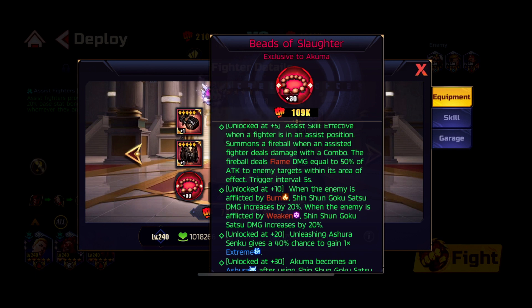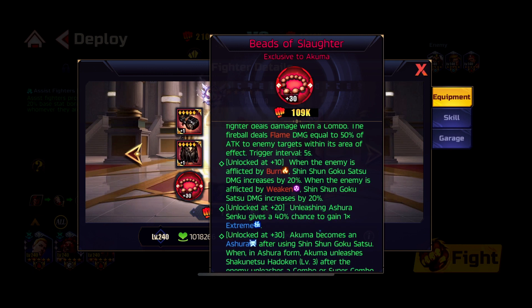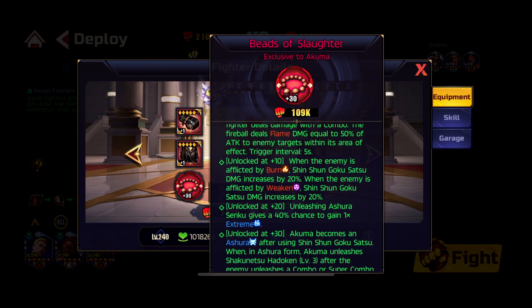At plus-10, when the enemy is affected by burn, Chinchon Goku Satsu damage increases by 20%, and when affected by weaken, it increases by another 20%. A lineup of Bison, Ken, Dhalsim, and Beast applies both weaken and burn, which lets you capitalize on both bonuses with Akuma. Alternatively, you can place Akuma in the main lineup with Ken and Bison — they apply weaken, he applies burn, and he deals more damage.